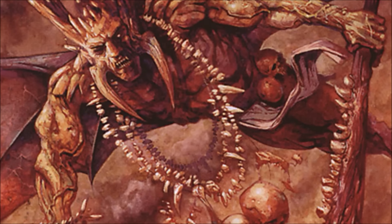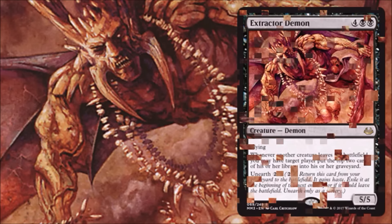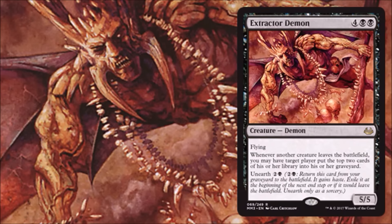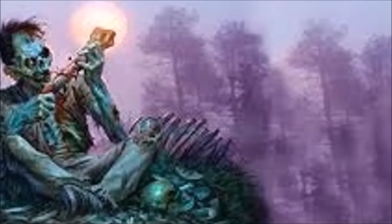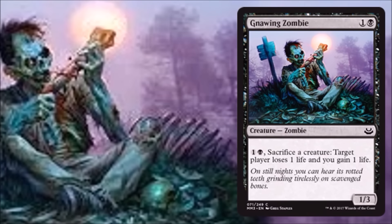The next one is back to a limited card — Extractor Demon. This one has been in Conflux as well as a number of supplemental products. It's like a 30-cent card and again it's an Unearth creature really here for the limited game. Next, there's Gnawing Zombie — this was actually an Uncommon from Magic 2014, getting the bump down to Common, and again it's just another sac outlet that will work well with your Unearthed cards.